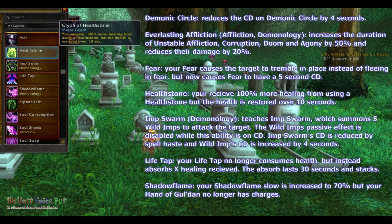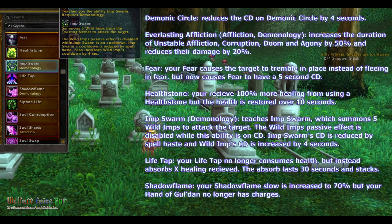Imp Swarm for Demonology — it teaches Imp Swarm, which summons 5 Wild Imps to attack the target. The Wild Imps' passive effect is disabled while its abilities are on cooldown. Imp Swarm's cooldown is reduced by Spell Haste, and Wild Imps' cooldown is increased by 4 seconds.